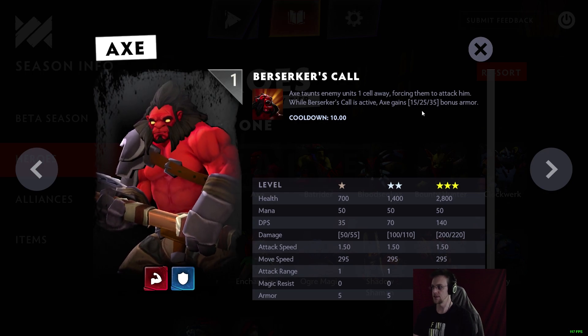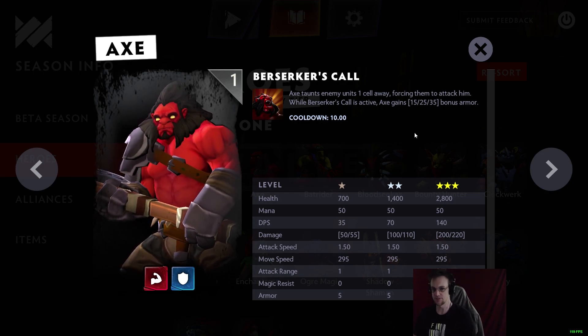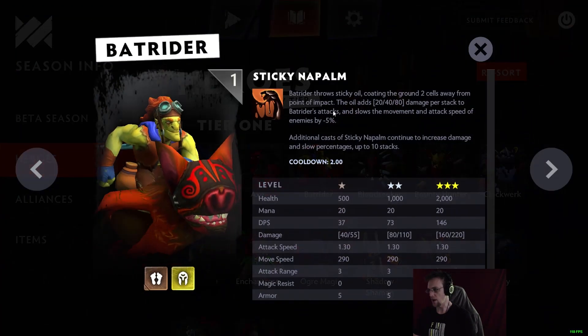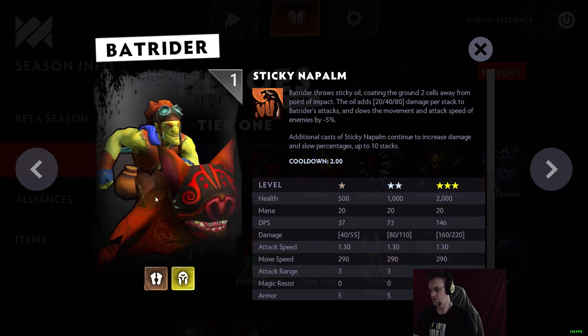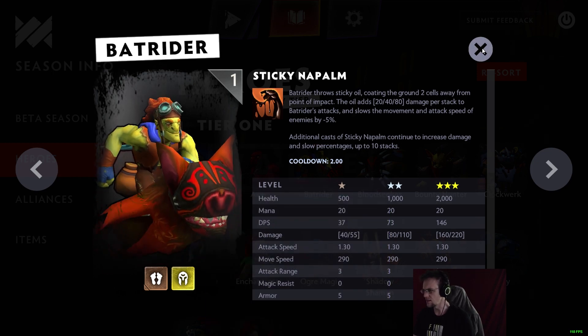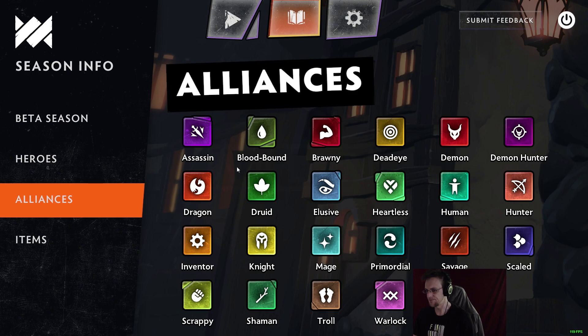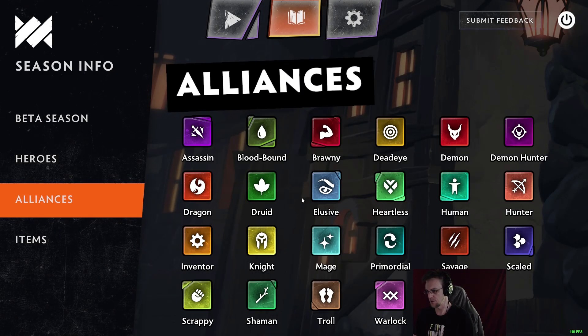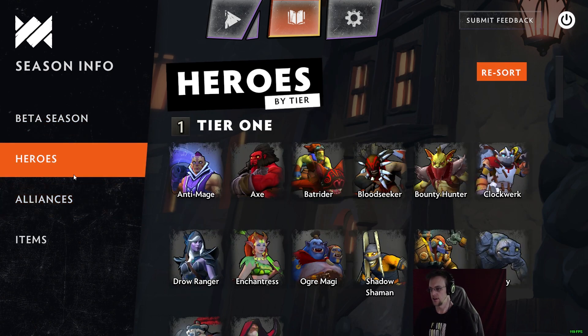Axe is a very familiar hero if you've played Auto Chess or Dota. Batrider has Sticky Napalm as his ability, also familiar from Auto Chess. He is Troll alliance. Heroes can have multiple alliances — most of them have at least two — and both race and class are now called alliances.